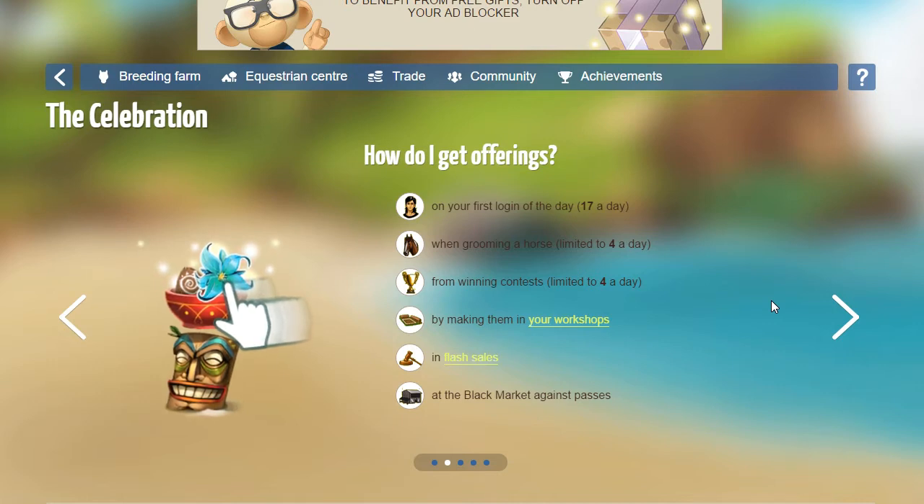I'm hoping this will show why it's a good idea to just play through an event, because you'll get experience and know what to look for in the future. Now I'm going to start with how you get the offerings. If you look in the help section, it says you get 17 items a day from your first login, four items a day from grooming your horses, and four items a day from winning competitions — that's getting first place with your horses. There are specific rarity levels tied to each of these actions.